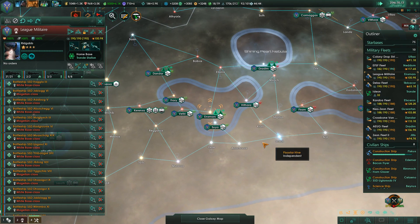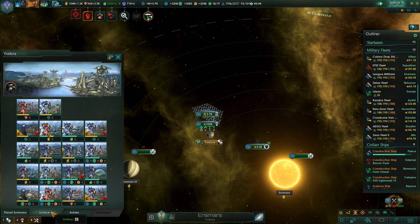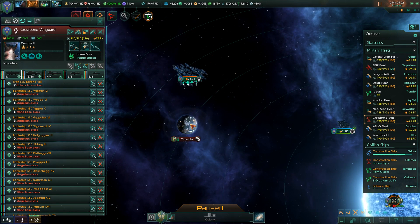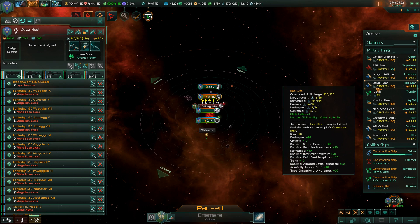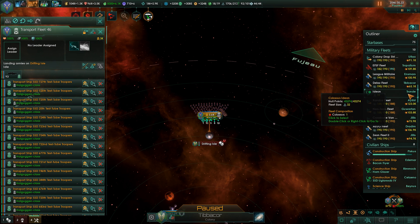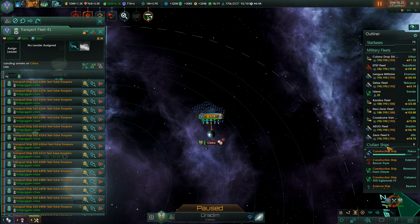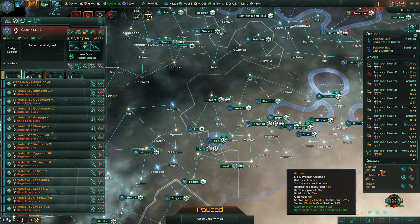How are we doing on another bombardment? Let's just take it. Crossbone Vanguard, you can go ahead and help out bombarding here. Delaz Fleet - whatever, just land armies. Ayug Fleet - just land armies. We'll lose a bunch, but I've got this big army fleet back here.